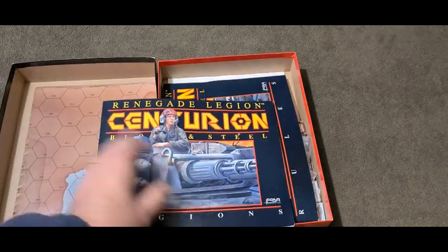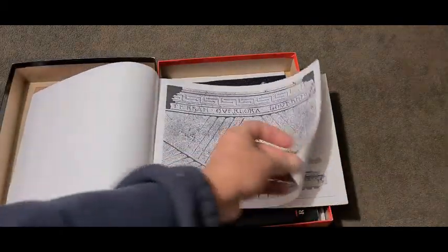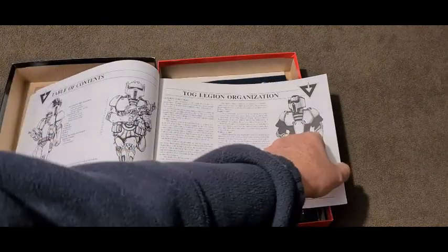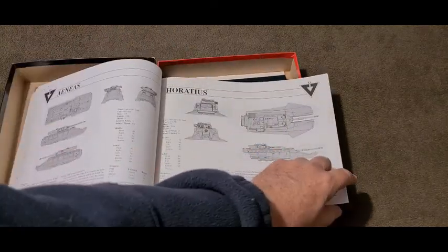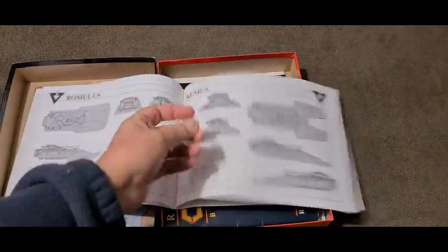Here's the Legions book. This, I think, is all about TOG and its organization, which is quite good if you're interested in that. And then it just details all the vehicles that are in the game.